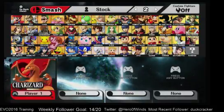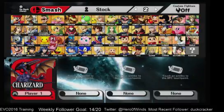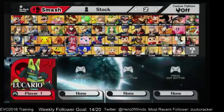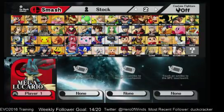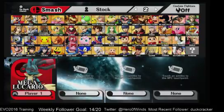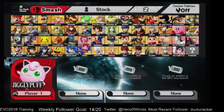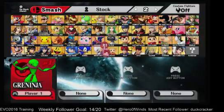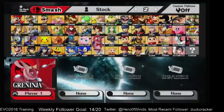Charizard on slot 4 has a Ridley skin with a Ridley voice pack and everything. Slot 2 is Shiny Charizard. Lucario slot 2 is Shiny Lucario, and Mega Lucario is on slot 9 — it's the Final Smash version without needing a Smash Ball, but he's not powered up or anything, he just looks like he does in the Final Smash. On Jigglypuff, slot 2 is Shiny Jigglypuff and slot 8 is the Hungrybox Puff. Greninja slot 1 is Dat Boy, slot 4 is Shiny Greninja, and slot 8 is Ash Ninja.